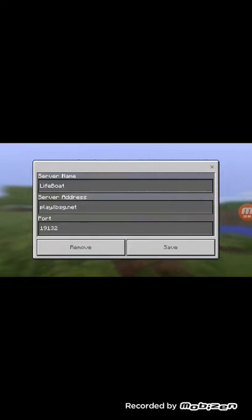Here it is — it's Lifeboat, and it shall look like this. Be careful with the server address because if you get it wrong you cannot join. The port is 19132 — don't worry about that.